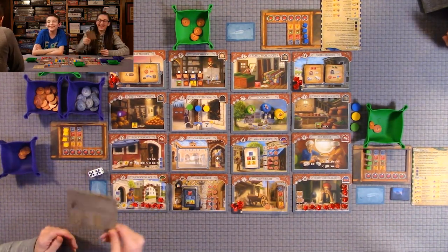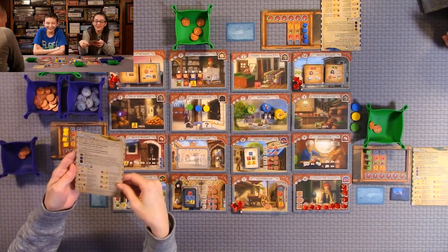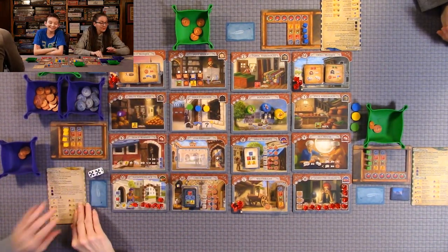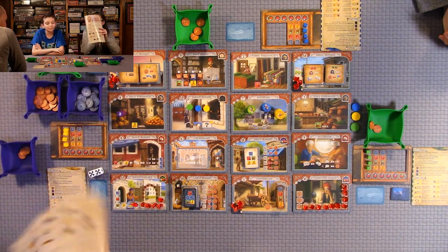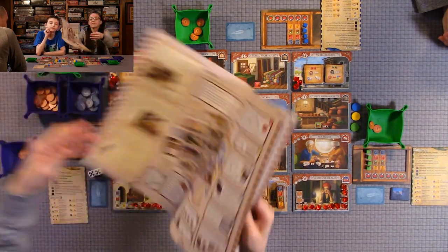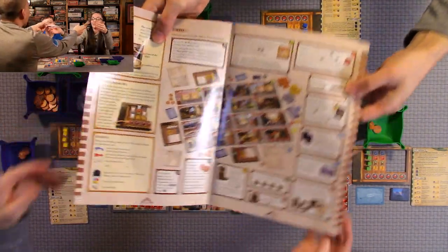Each player gets a player aid card, which is very helpful. It tells you the turn order and also what all the bonus cards do. The rulebook is very good — you will need it your first few times playing as a refresher for some of the locations and cards, but it's very well written for setup. It has lots of pictures and is a great book.